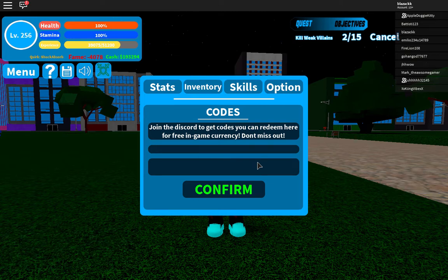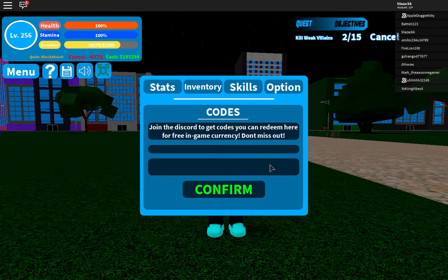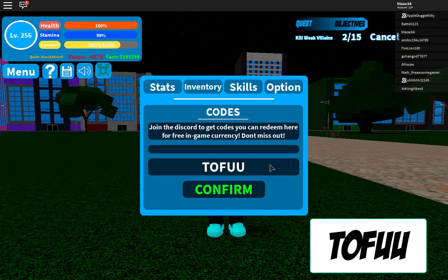Let's try the other one — the 50M visit code. You put in the 5, the M, and proceed. It says I've already used it, so you can still use it if you haven't.